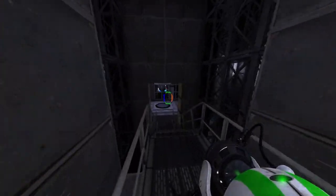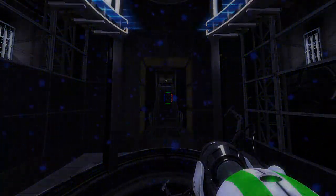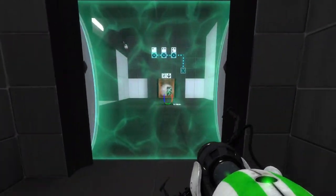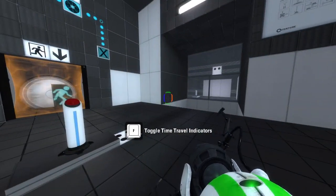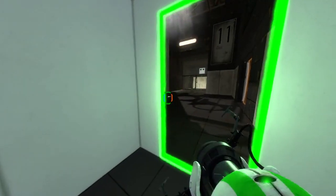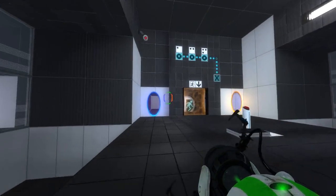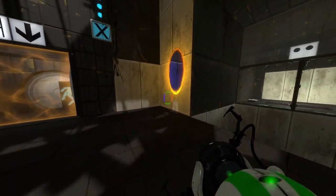Now let's move on to some more advanced challenges. Don't mind if I do. I like the elevator. If you are ever unsure where you placed your portals or where you left the cube in the other timeline, feel free to use the puzzle element indicator switch on your portal device. This will display holographic projections of your portals and cubes in the other timeline. Will it? That's good enough. I'll save that on.